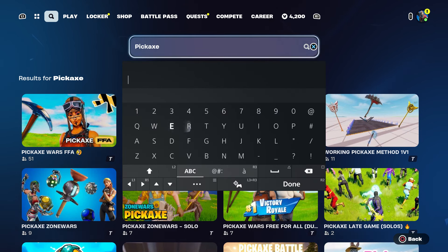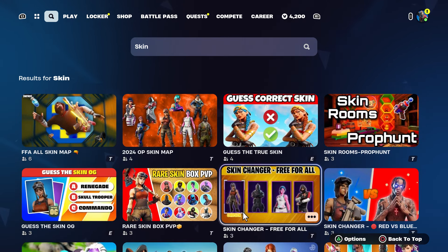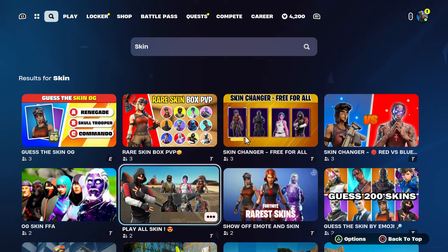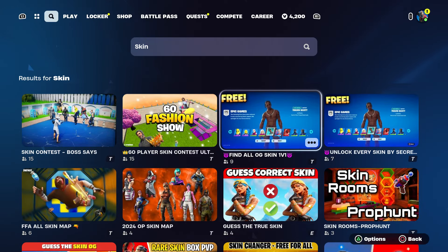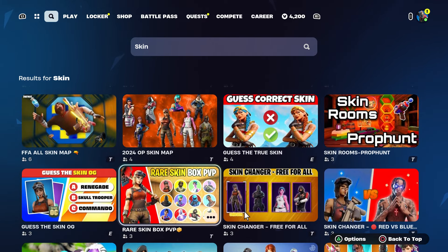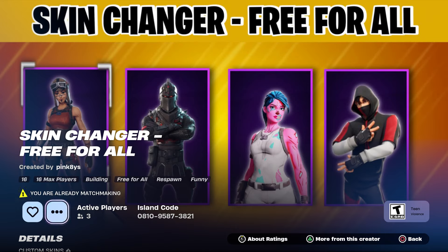The next one is going to be skins. You can try 'skin changer,' 'skin for all,' or similar search terms. There's also 'custom skin' and 'OG skin unlock all,' though I'm not sure about unlocking all of them. The map code for the one I know works is 0810-9587-3821.